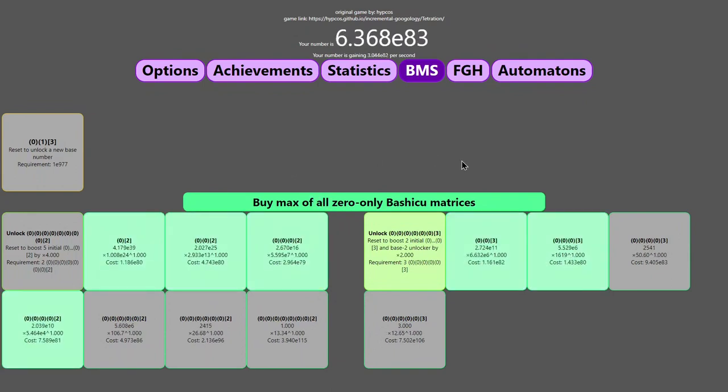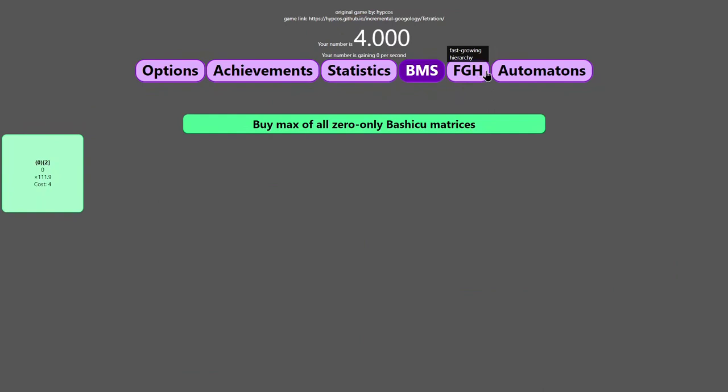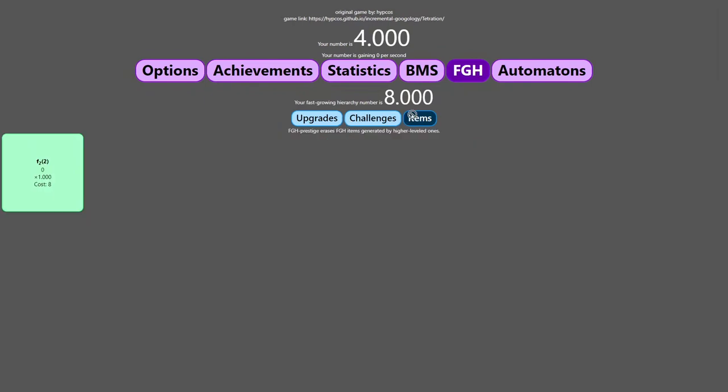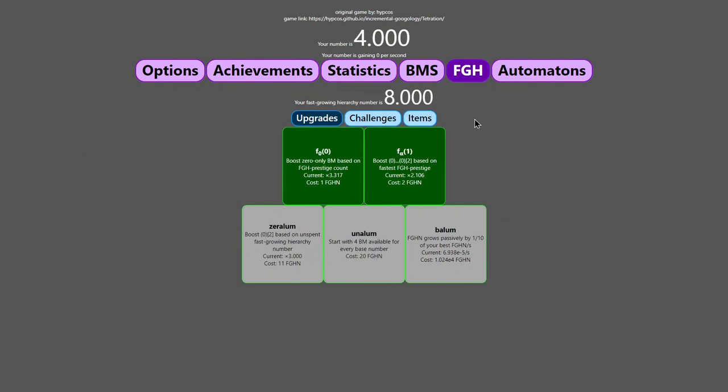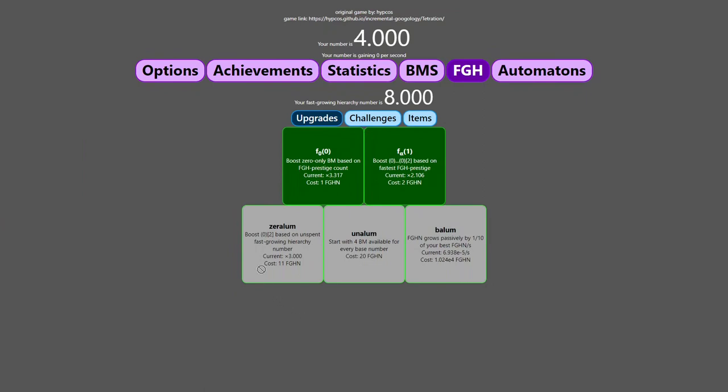I can max things — the exponent's going a lot quicker than before, which helps me get another unlock. The reward of the challenge is another automator — it's the 0-1-n automator, so it basically automates just this part, which isn't all that much but hey, it's at least something. Here's the E38 unlock — now I have to wait a little bit more to get the rest of the unlocks. I'm not sure if I want the E77 unlock, but it might be useful. Also, there's another mechanic I didn't see — it's called Items. Fast-scoring hierarchy prestige erases fast-scoring hierarchy items generated by higher-level ones. I'm not sure what that is.